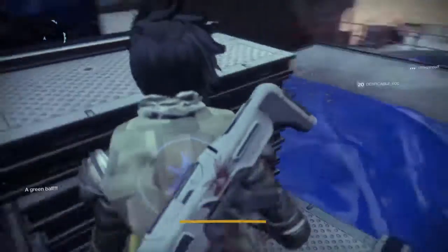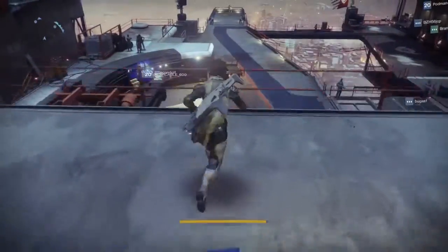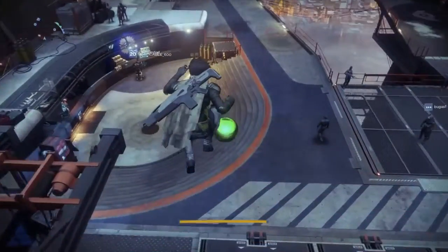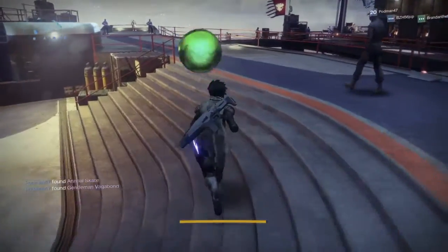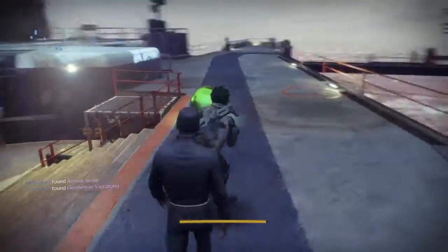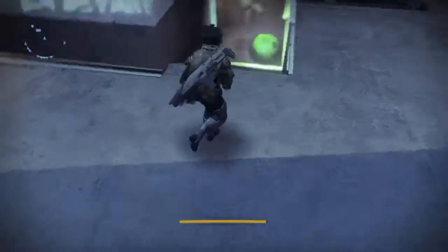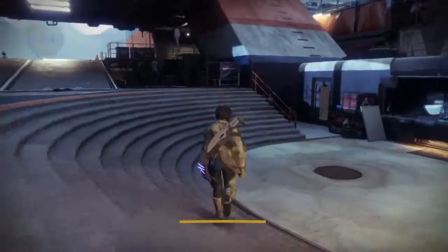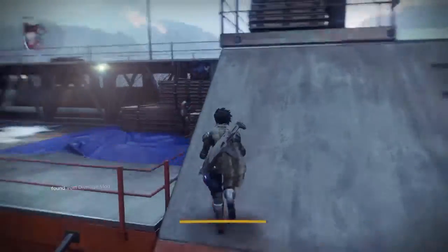Then a green ball spawns. You put the green ball right next to the postmaster, just behind her — there are these little stairways. If you go down where every Thursday the postmaster is, you take it to these stairs here, let it roll down and it'll spark up. A person might always be there, I don't know, but you just take the ball there.